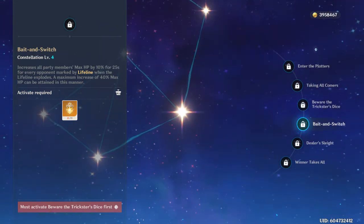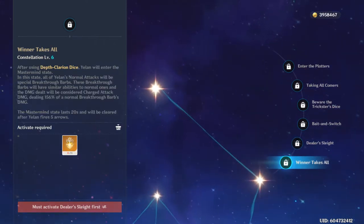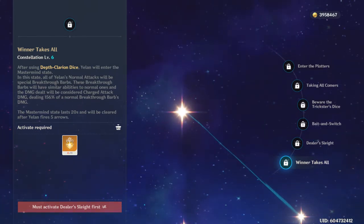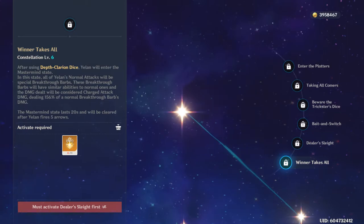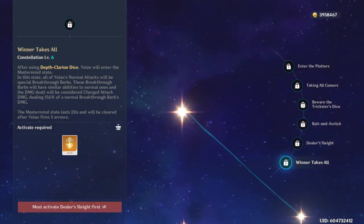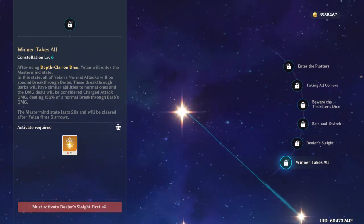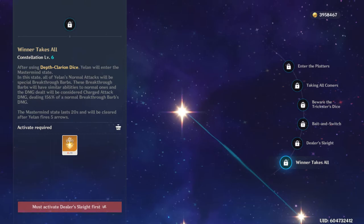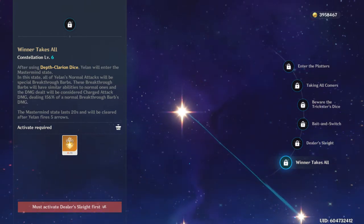Really strong constellation for sure. Her Constellation 5 increases the level of her elemental skill. Her Constellation 6 is really interesting — after she uses her ultimate, she enters what is called a Mastermind state. In this state, all of her normal attacks will be considered charged attacks and use the special Breakthrough Barbs, which is the explosion, dealing 156% of a normal Breakthrough Barb's damage. It lasts 20 seconds and you can get these charged attacks off five times, so this is actually pretty insane.